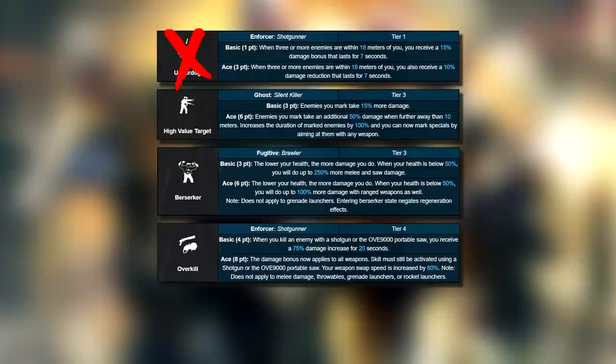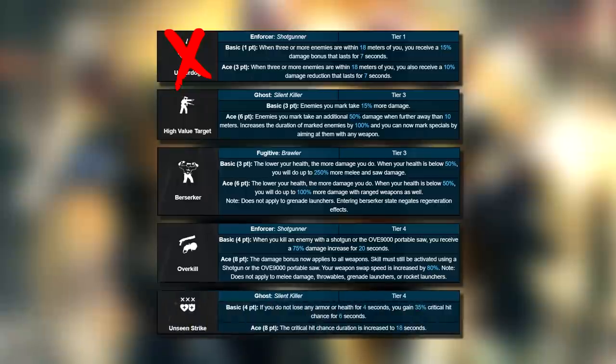The last one is a dice roll — the critical hit chance with the unseen strike skill. Critical hits refer to what are known as headshot multipliers. If you hit enemies in the head you do more damage than body shots, and the amount is calculated as a percentage of a regular shot. For bulldozers in Payday 2 on death sentence difficulty, the headshot multiplier is 7.5. By granting a critical hit we can multiplicatively boost our damage by 7.5 times.